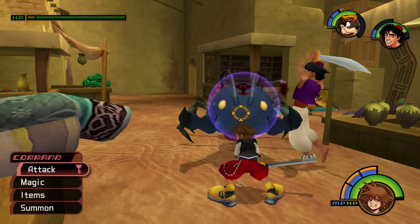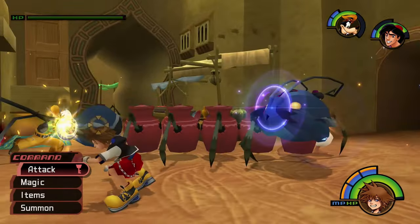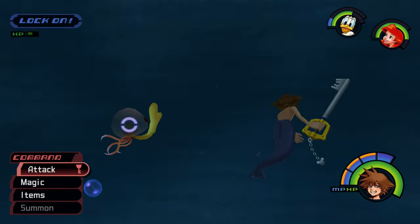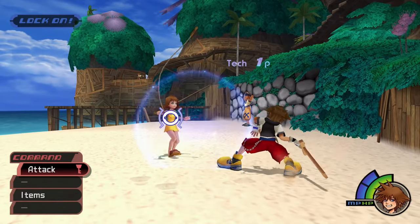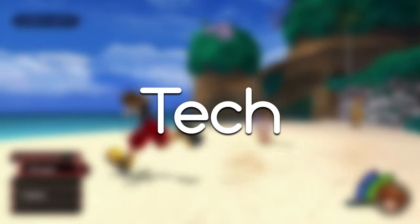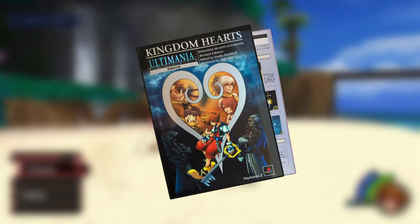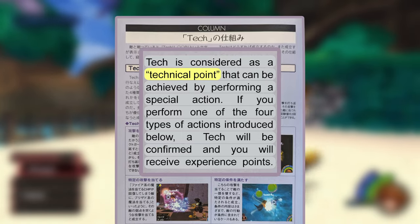When Tech Points are awarded, the word 'Tech' will briefly flash on the screen along with the number of experience points earned. Oddly enough, the Japanese version of the game features a slight variation to this Tech Point indicator. Seeing as many of these situations require you to perform an action with precision to earn points, I like to think that the word 'Tech' in this context would be short for the word 'Technique,' but the only other way I've seen this mechanic referenced in official documentation is 'Technical Points,' which is close enough.